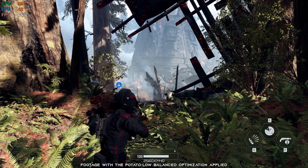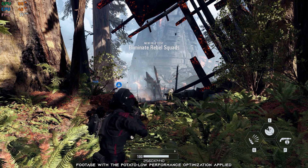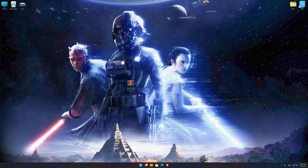Now that you've found a Star Wars game worthy of your time, how about some extra frames per second? This is not a typical benchmark video that will show you what it's like to play the game on certain hardware; this is a video that will show you what it's like to improve the performance of the game on certain hardware. Before we proceed with the optimization process, you will need to download and install the Low Specs Experience. The download link can be found in the description of this video. Low Specs Experience is a game optimization tool that I developed that will allow you to optimize your favorite games for maximum performance.